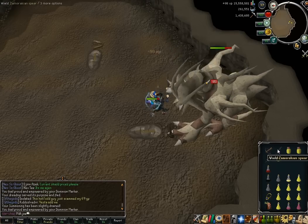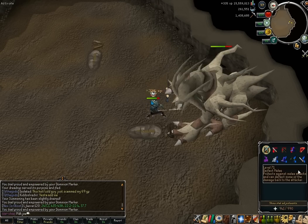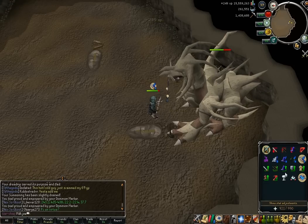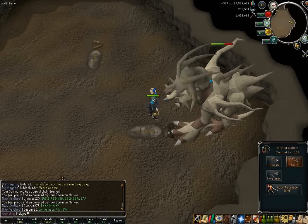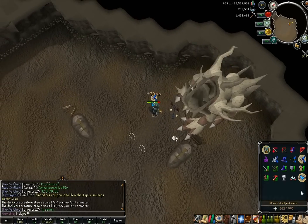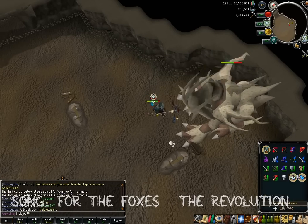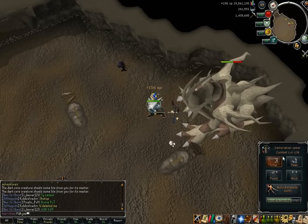Usually three to four specs is absolutely fine, and that tends to take one dose of overload — about five minutes. That sounds like a long time on a solo just to stand there, but luckily not only does Ganodermic make it extremely easy, it also makes the second half of the kill extremely easy. All you really want to do is stand here and use soul split, flicking between your melee deflects, and you shouldn't really need to use much brew.